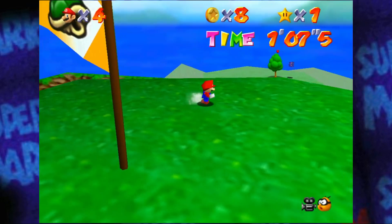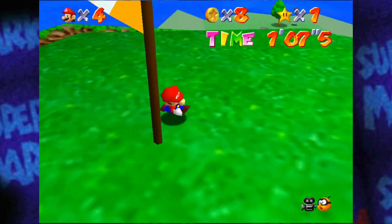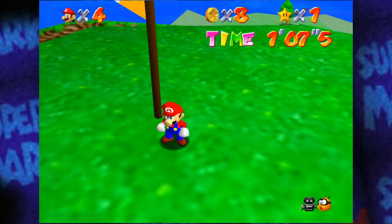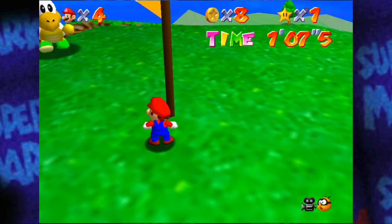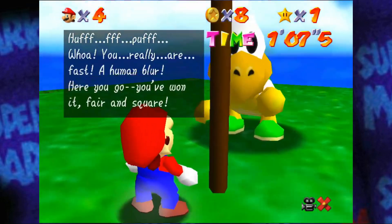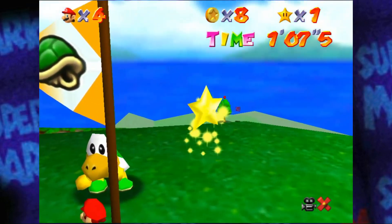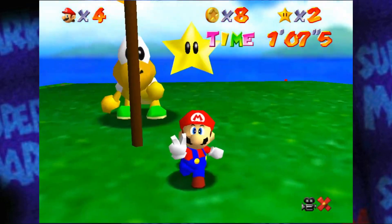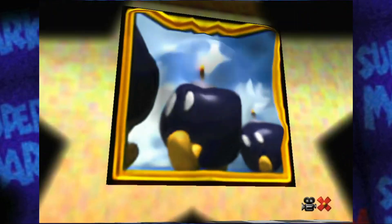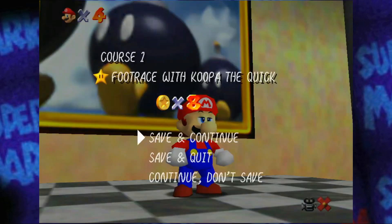No matter what I try — I'll switch it to the 2.4 gigahertz and the 5 gigahertz, change it from password to no password, change the password every now and then — but sometimes it just won't connect. You're really fast — human blur! Here, have a star. I had it in my butt for some reason. I'm surprised I didn't flush it down the toilet.